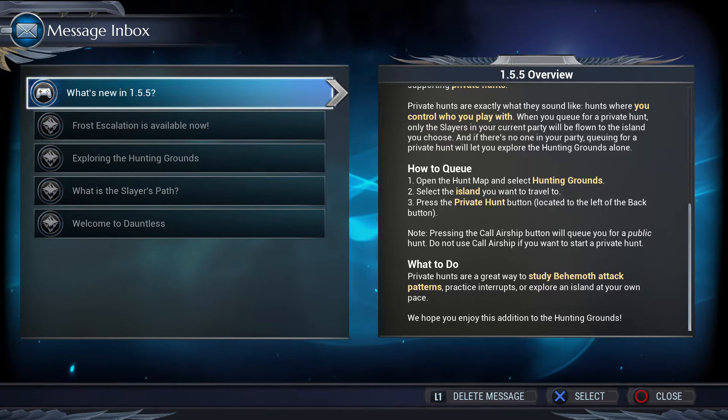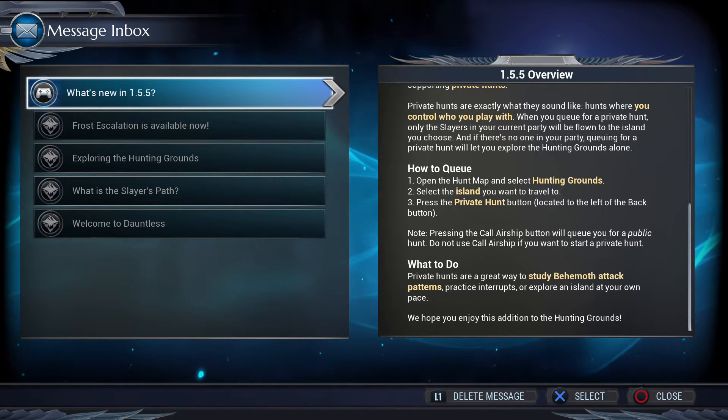Now pressing the call airship button will queue for a public hunt — do not press call airship if you want to start a private hunt. Private hunts are a great way to study behemoth attack patterns, practice interrupts, or explore an island at your own pace. This would be good for me in particular.